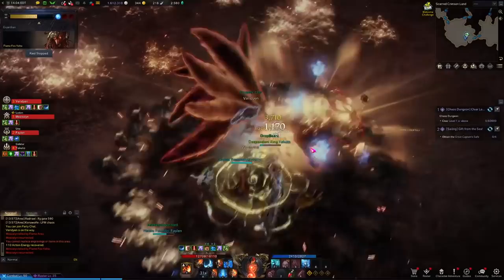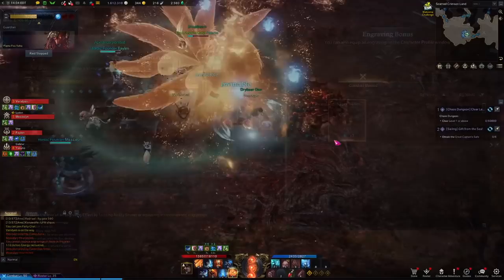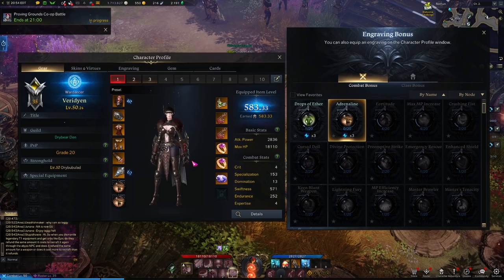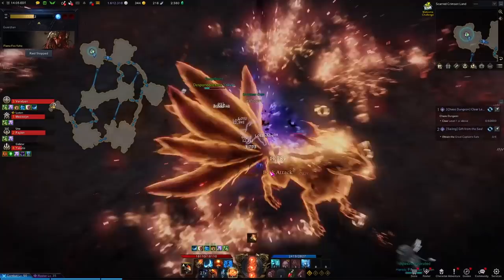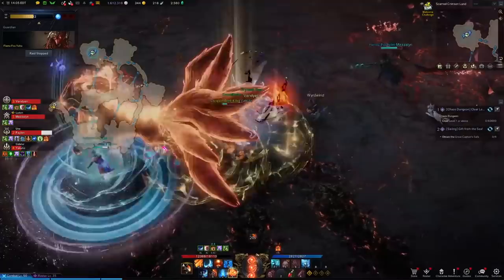This is partly why some people like running multiple of the same class — they rely on the same engravings, though I don't recommend it. Early on in the game, there aren't that many engraving points available, and people will just get rank one in their collection and get level one or two, or maybe level three. But as you go later into the game, points become more available and your build becomes more defined. So if you're looking online for builds and they say three Grudge, three Keen Blunt Master, three Adrenaline, that means rank three of each — and that's what you're looking for from your accessories, your ability stone, and your engraving slots.